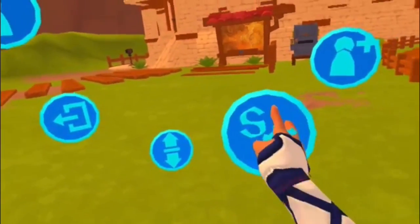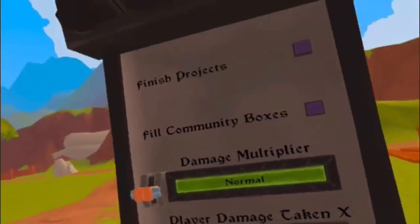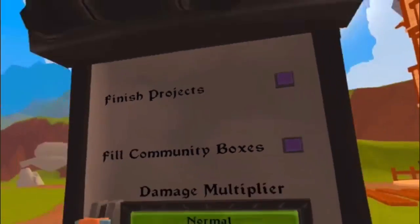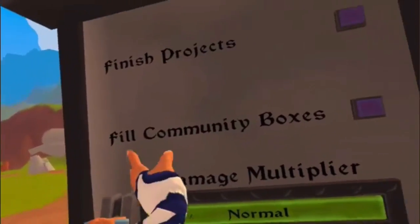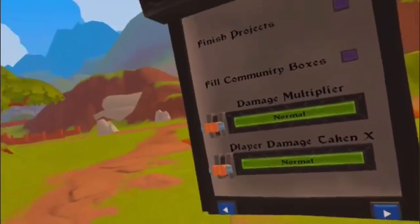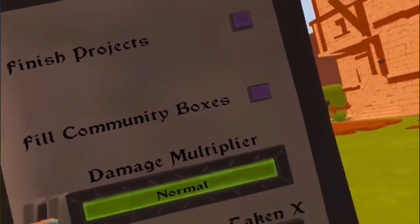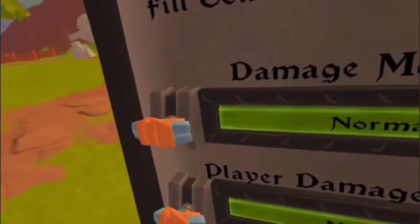So just quickly walking you through: you've got 'Finish Projects' — if you go up to anything that's not finished, go up to the box that tells you what you need to put in, press that button and it will instantly be completed. The other one is 'Fill Community Boxes' — press that and whatever community boxes you're around, whether you're at the carpentry where the wood goes or at the blacksmith's where the ingots go, pressing that button will get them all filled.